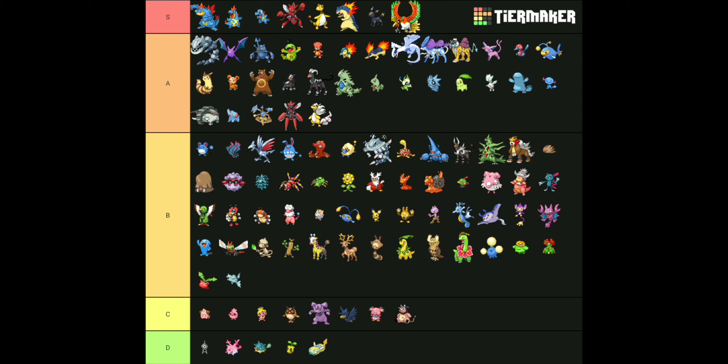Umbreon is my second favorite Eeveelution, only under Jolteon, and Vaporeon is number three. I might have said it differently on my Generation 1 video — I know I ranked all the Eeveelutions and might have said Vaporeon over Umbreon. I don't remember, one or the other. I really don't know if Umbreon's over Vaporeon or Vaporeon's over Umbreon, but I know Jolteon is number one and Umbreon is number two.